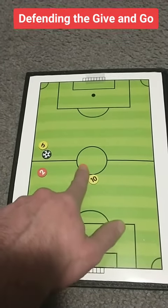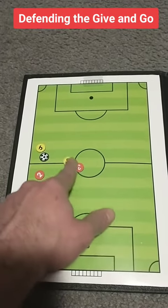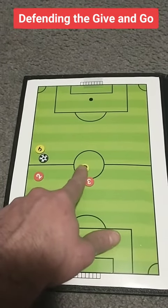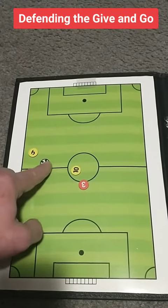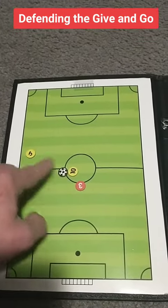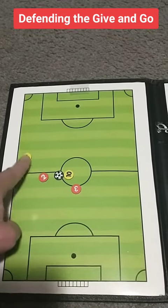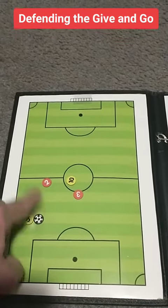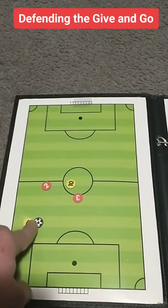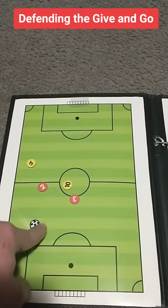Well, let's start out. The first mistake that we normally see happen here is this. If number 9 passes the ball to number 10, the most common thing that seems to happen is number 2 will turn and they'll start to head towards the ball. However, the problem is, by the time that's happened, the ball can get played and it's in behind both players. So we want to try to avoid that.